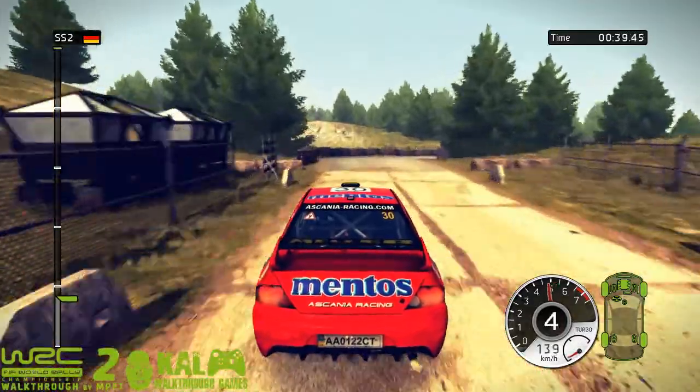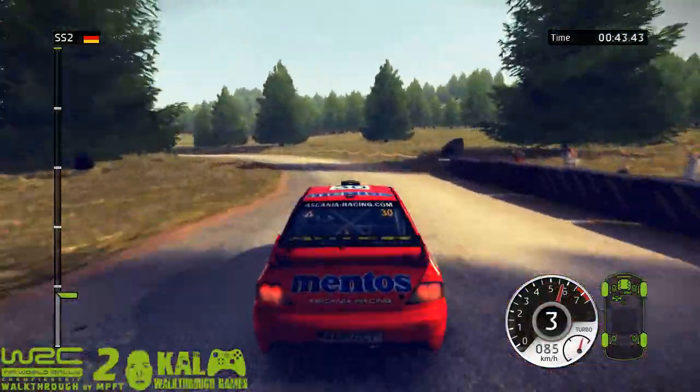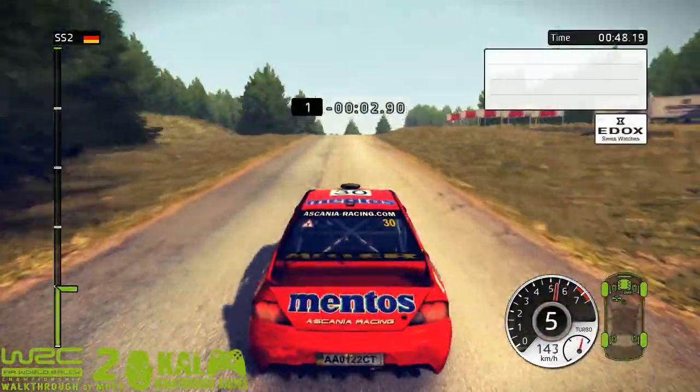Sixty. Through gate. Right two. Fence. Inside, key middle. Left four tightens. Two hundred. Jump. Key middle.